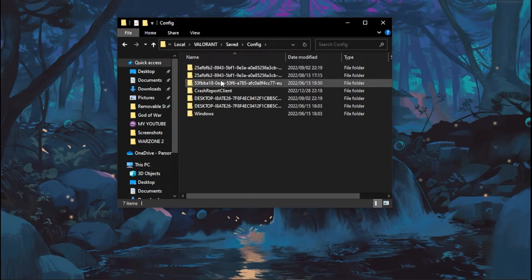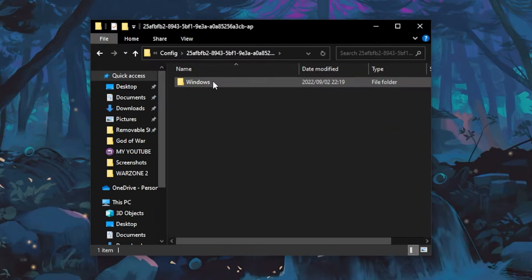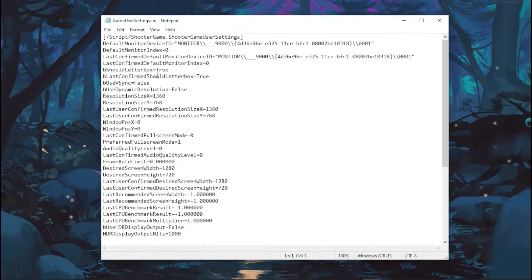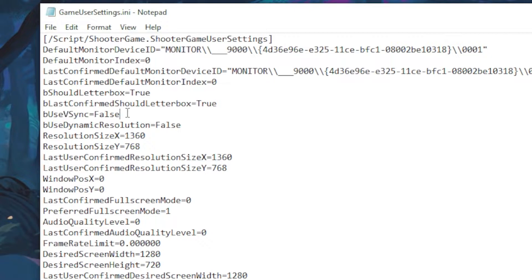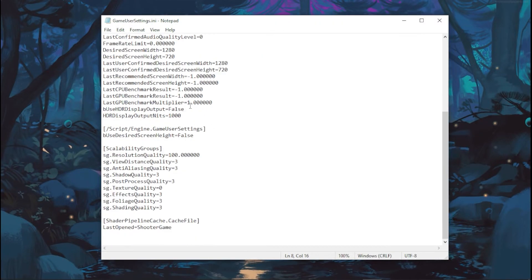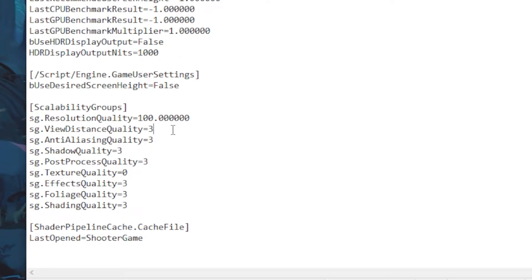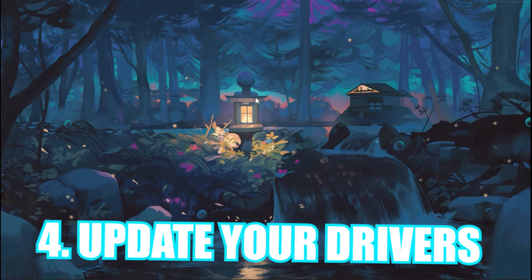If you have a lot of these profile folders, go with the top one. Then head back to the folder, right click on GameUserSettings and click Edit. In the file, find bUseVSync and set it to False. Then scroll down to Scalability Groups and set your View Distance to zero, Anti-Aliasing Quality to zero, and all related settings to zero. Once done, click File and then Save.